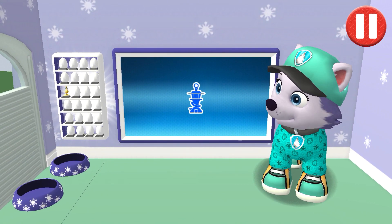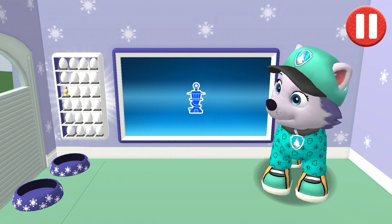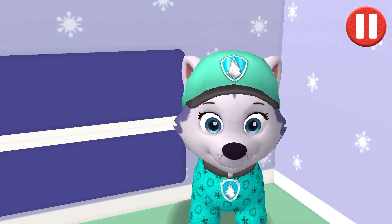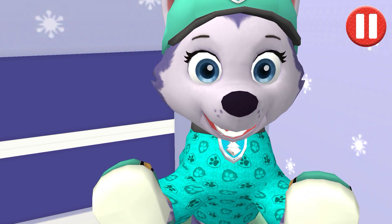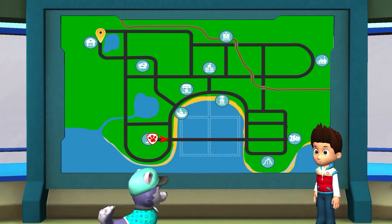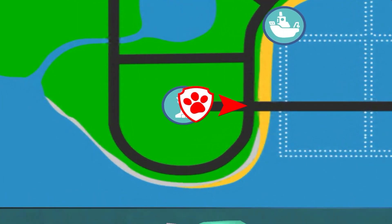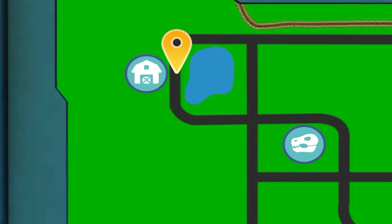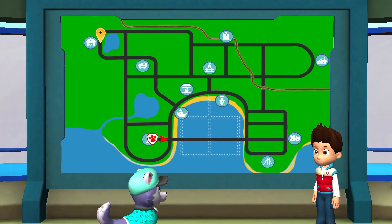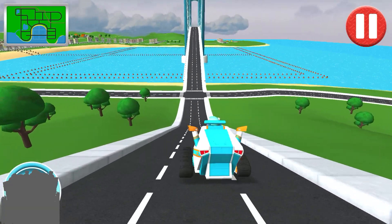Looking good! You did it — this pup is ready to roll! Now it's time to head to the Lookout Tower to get our mission. Tap the blue picture of the Lookout Tower. Farmer Yumi has too many fruits and vegetables to fit in her truck. She needs help loading them up and delivering them to Mr. Porter's fruit stand. I need you to drive to Farmer Yumi's, load up with the extra fruits and vegetables, and take them to Mr. Porter. One delicious delivery coming up!